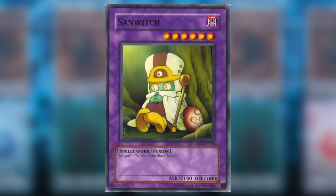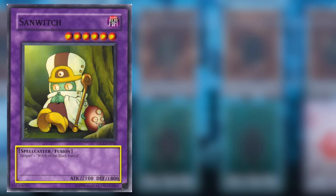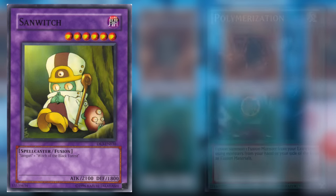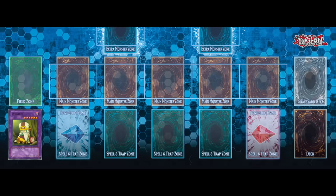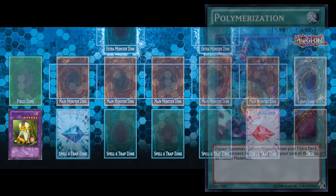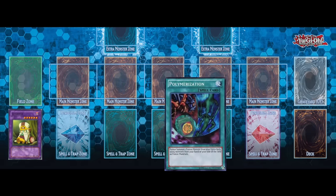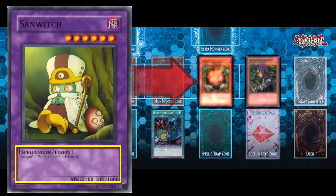Fusion monsters are defined by their purple colored card border and are summoned from the extra deck using monsters listed in their card text. You most likely need a polymerization spell card or a fusion spell card to summon these fusion monsters, and they can be summoned to either a main monster zone or an extra monster zone. You also need to have the listed fusion materials either in your hand or on your field, whether face up or face down.